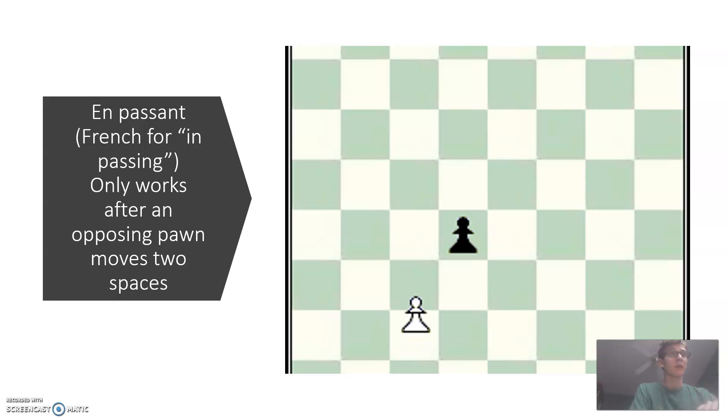But there is a special rule that you're watching play out right now. This is what's known as an en passant — I hope I'm pronouncing that right. It's French for 'in passing.' The opposing pawn must move up two spaces, and then if it was right next to your pawn, you can move over diagonally behind it and take the piece.